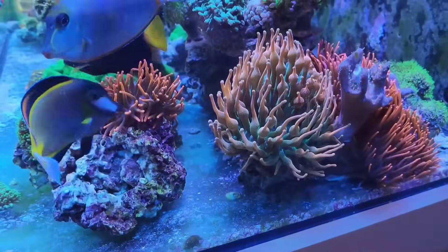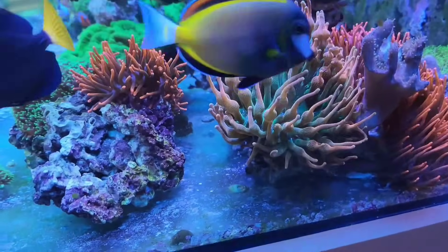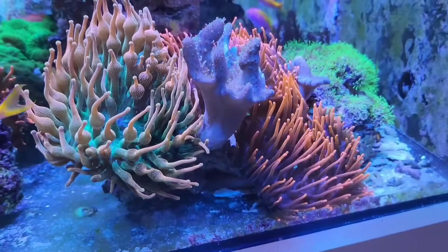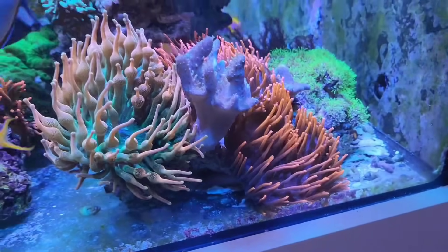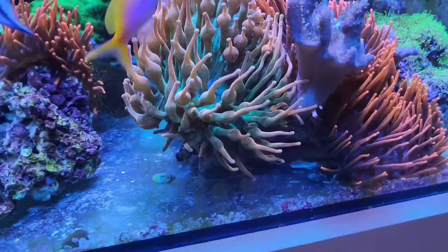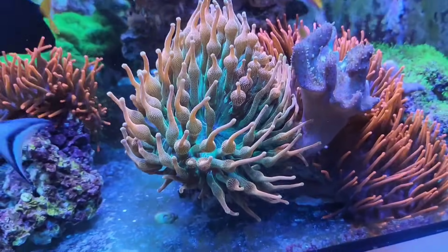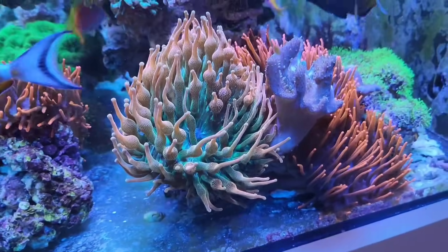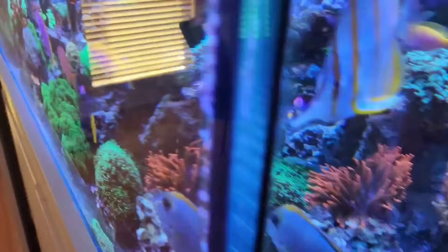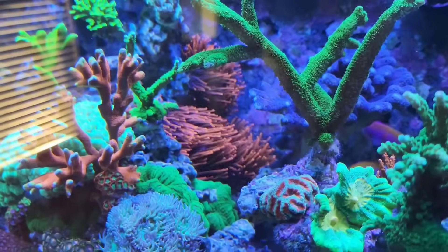Okay, so we're at my big reef tank. In this tank now I have one, two, three, four anemones on this side — three rose tip anemones. And then this is, I think it's called a Chicago sunburst anemone or something like that. And then I also have three more rose tip anemones over here.